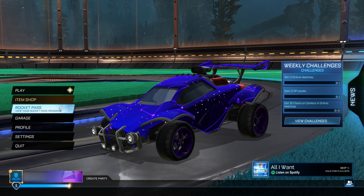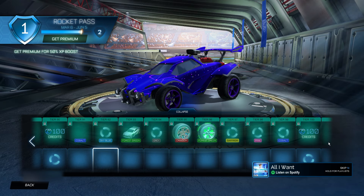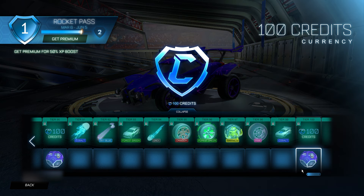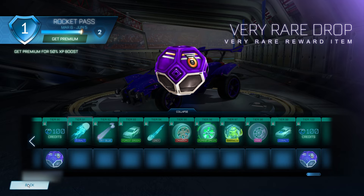Go back to the menu and go to your Rocket Pass. Go all the way up to tier 100 — it costs 100 credits. Click on that five times: one, two, three, four, five. And then the very next drop underneath that, click that five times as well: one, two, three, four, five. Then go back to the menu.